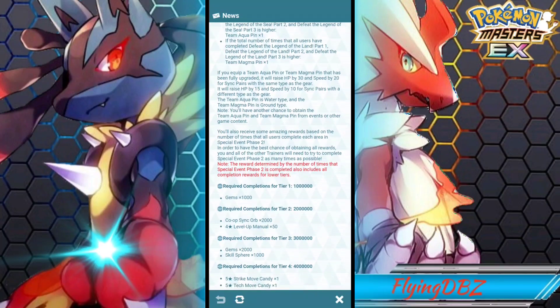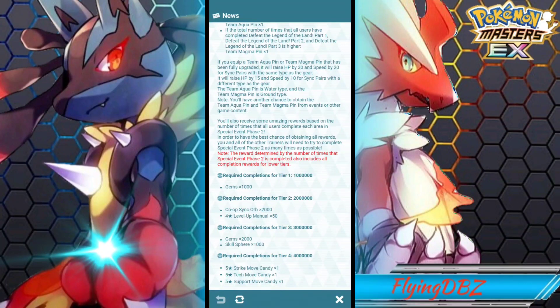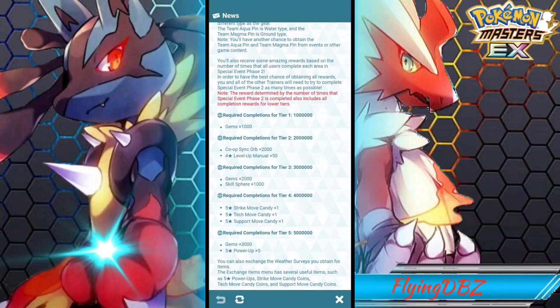Getting 3000 gems is really good. For tier 4 at 4 million wins we get candies, which is great — we get them through the completion rewards for all these battles. For tier 5, the final tier, we get another 3000 gems, so by completing all tiers we get 6000 gems in total. We also get 5 five-star power ups, so the rewards are pretty solid. They will update us on how many battles we've done, so I definitely recommend doing these battles.